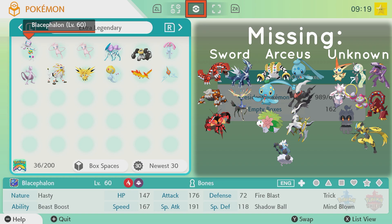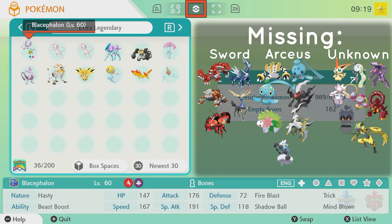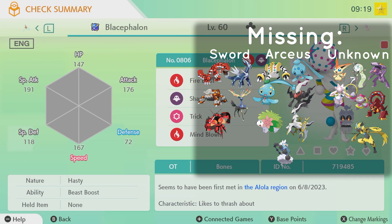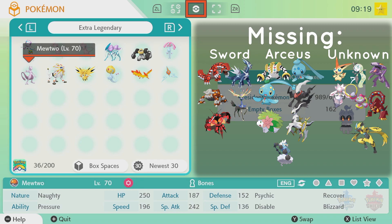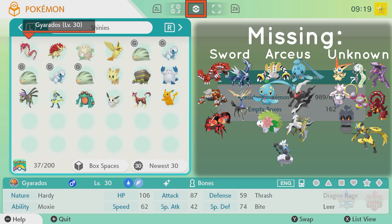Then the rest of these are just random additional Pokemon that I've either gotten through the Sword Dynamax Adventures, or just random ones I brought up. I already had them in there so I just didn't care. Like this one I think is from Alola — I was able to get a Blacephalon. You get two when you play that game.